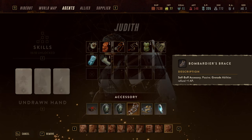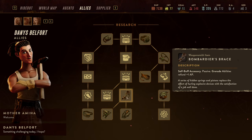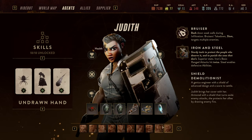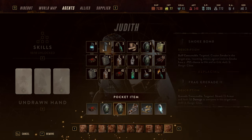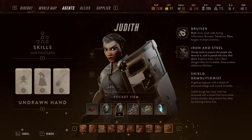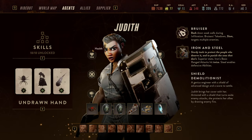Judith synergizes very well with the Bombardier's Brace, obtainable from Allies — most specifically from Denny Belfort. It gives the ability to refund one AP for every grenade used. Judith uses a lot of grenades, so her Sticky Grenade is effectively free with that accessory, and all other grenades she finds are free as well. Fire bombs, smoke bombs, flash bombs, and thunder bombs are all considered grenades — so the Bombardier's Brace always refunds action points, giving her a lot more flexibility with her consumables.